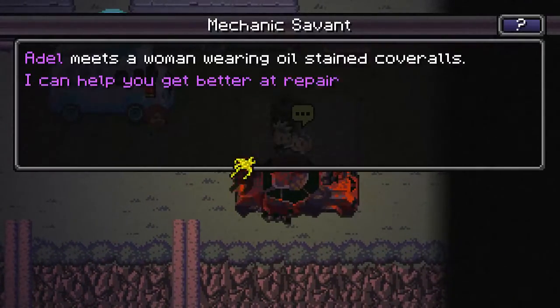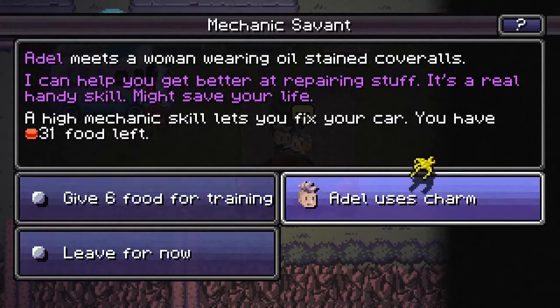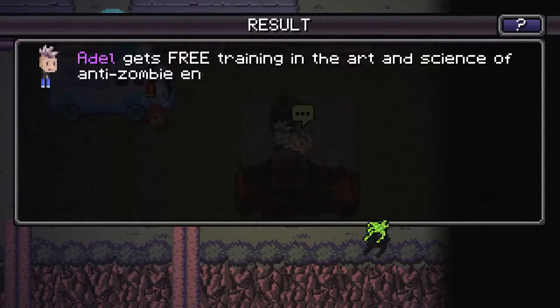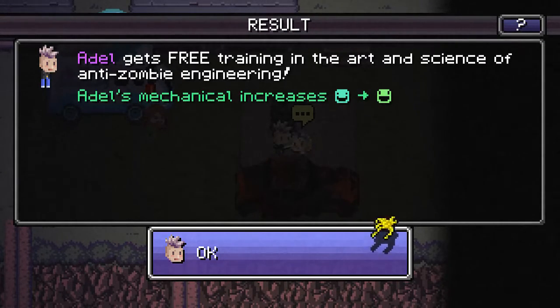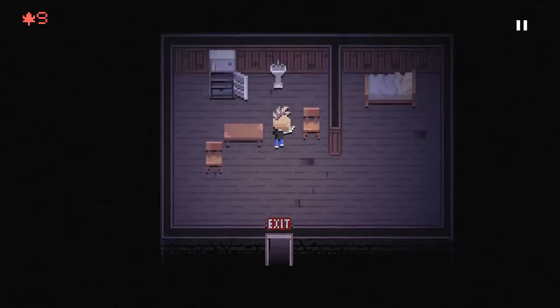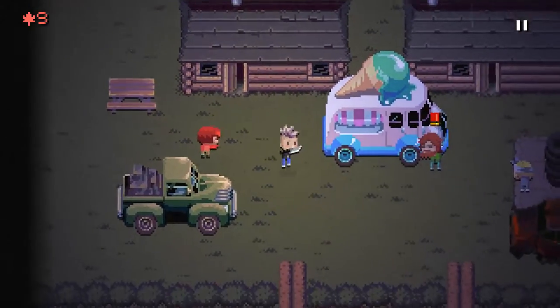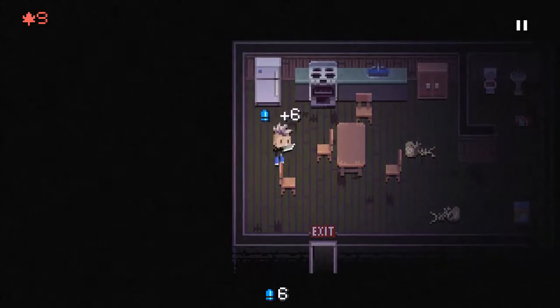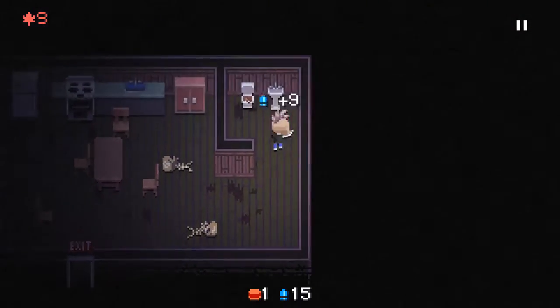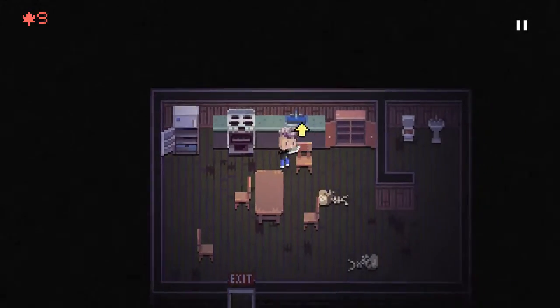What's this lady selling? Adele meets a woman wearing oil-stained coveralls. I can help you get better at repairing stuff — it's a real handy skill, it might save your life. Adele gets free training in anti-zombie engineering. Adele's mechanical increases from pretty smiley face to extremely smiley face — maybe now I'll be able to fix my hybrid if it breaks down. Let's check out what's in these houses — looks like they've already been looted. Found some ammo; maybe we didn't need to buy it after all. No shotgun ammo, just pistol ammo — good thing we did buy it. Getting our food back up, not a problem, I don't think we're going to starve.